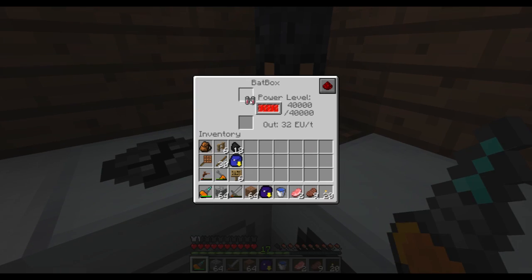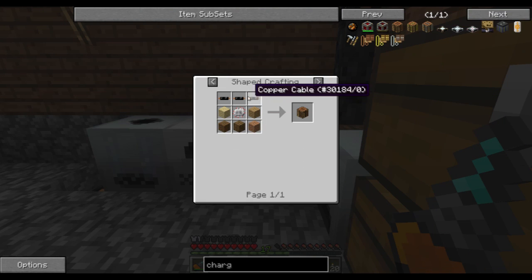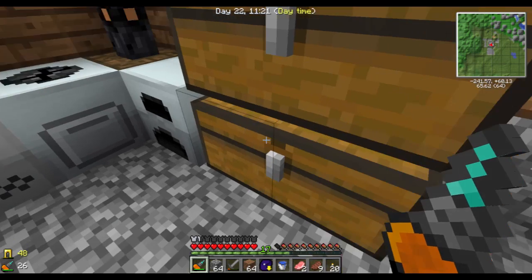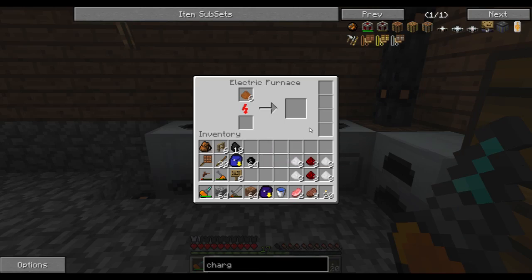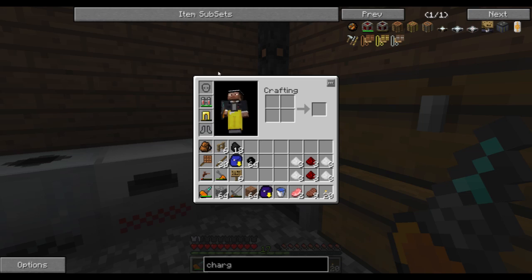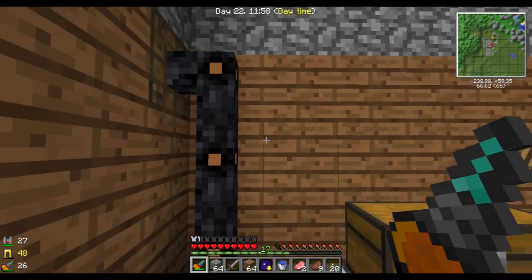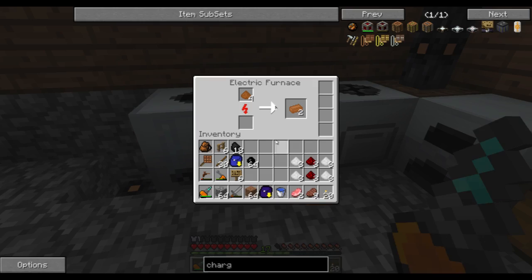Bat pack! That should make it easy enough. What do I need for the charging bench? It's just three copper cables, an electric circuit, and a bat box. Running really low on these again. Let's cook that. And it's charged — yay. I'll put the charging bench there, or just on top of the generator so I can get the power from the generator as well.